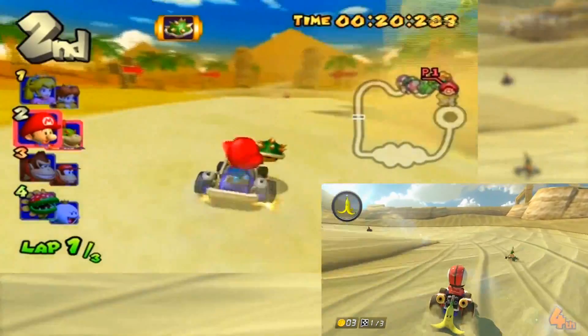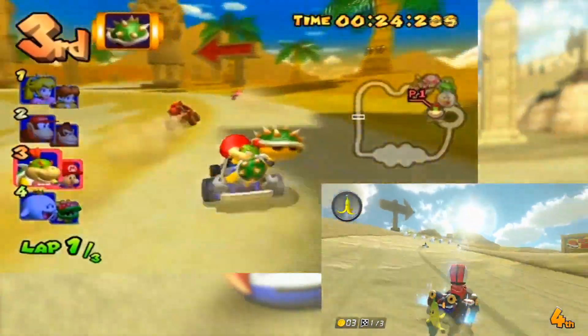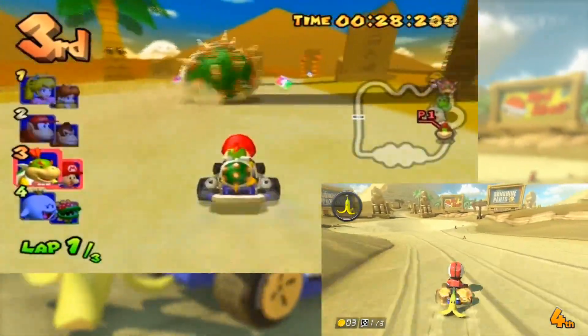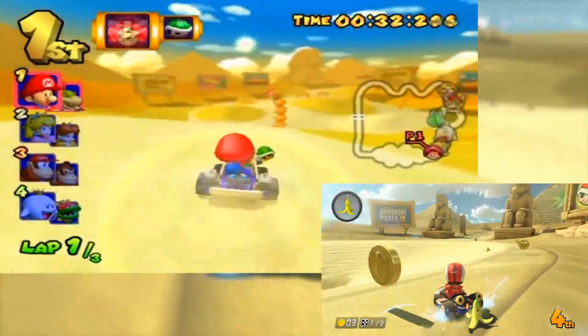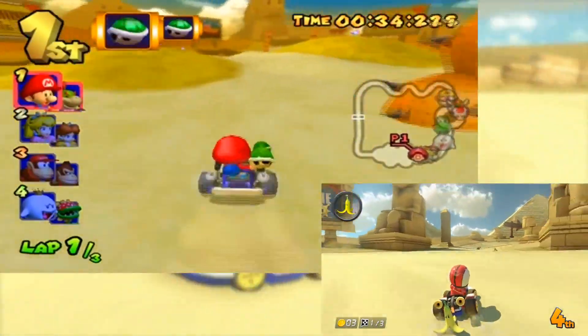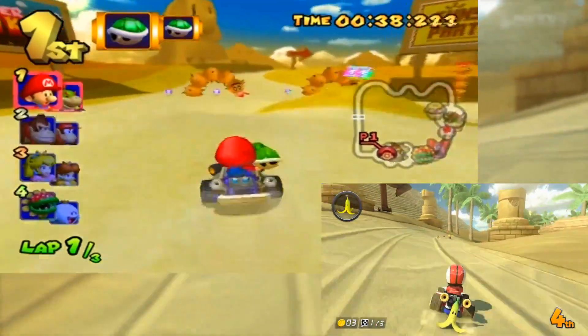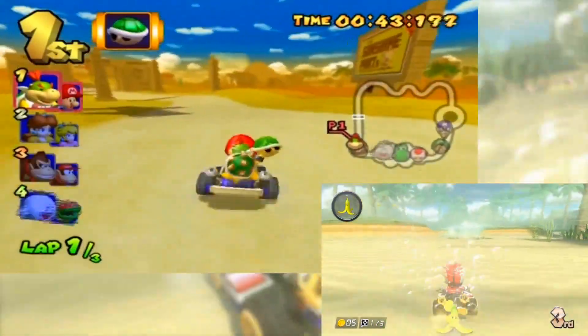Now we're going to take a look at the fastest base route to the most efficient way to earn 10 coins. I say base because I am not going to be using any mushrooms, since you are never guaranteed to have them, and I will be using the default kart build. We will also cover the drifts which will help you get a much better time. Remember that these guides are not meant for people to set a new world record, but rather they are here to make you a better player in general. Alright, on with the footage.